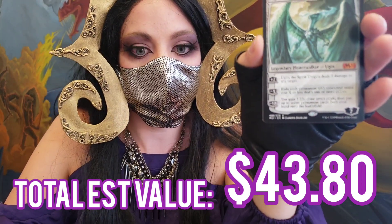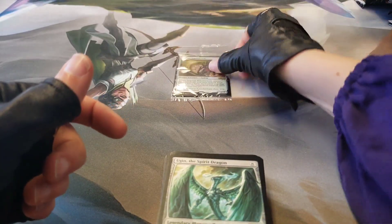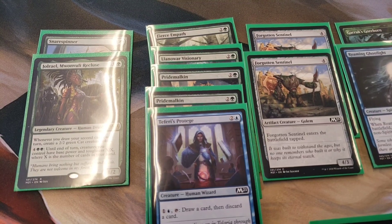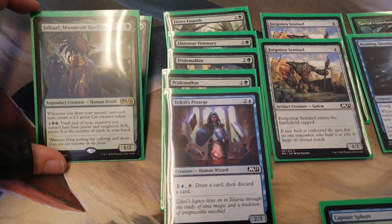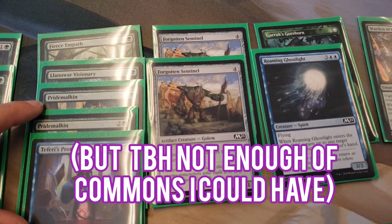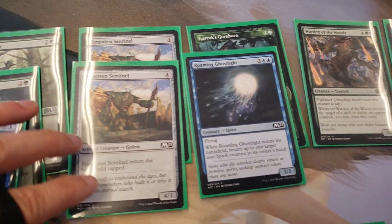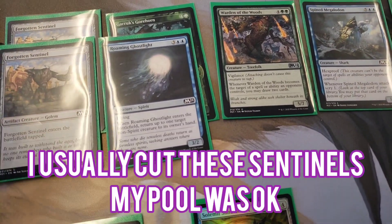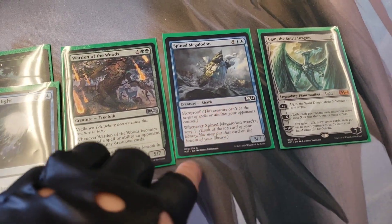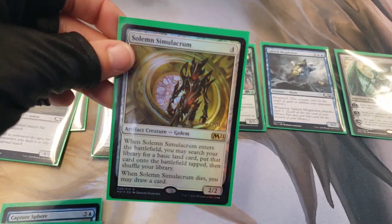I'm gonna get building and I think I'm going to record that too. I was going to show the deck building process but I was laying cards out, didn't like the camera angle, tried to adjust my tripod and broke it. So here are the decks! I ended up playing Jolrael because I'm going Blue-Green and have quite a few card draw synergies — like Teferi's Protégé, a couple of Pride Malkins to give step and trample, ramp, and Fierce Empath to help me get some of the bigger creatures.